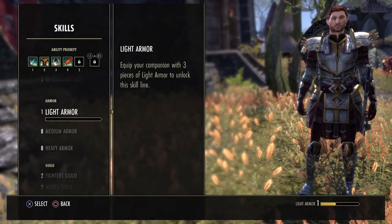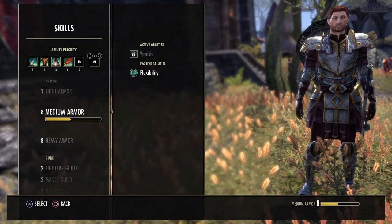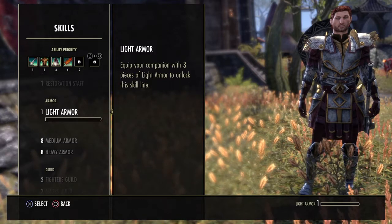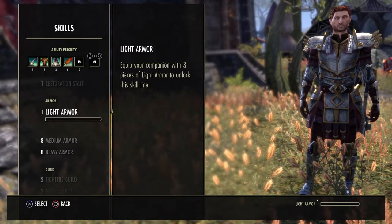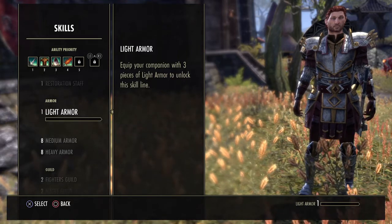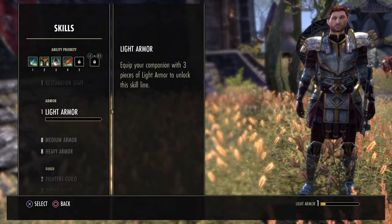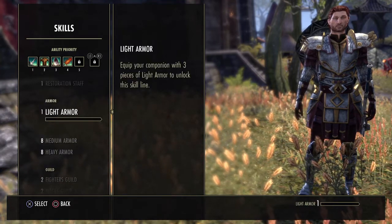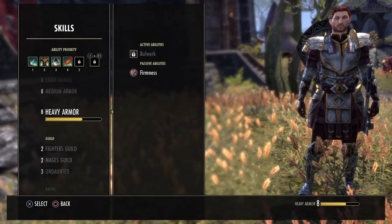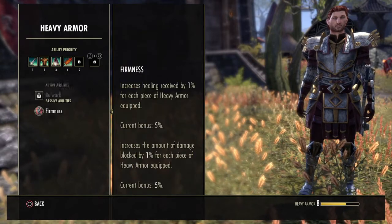These three quests are the ones you can do every day to level up your companion's Fighter's Guild, Mage's Guild, and Undaunted skill lines. For armor skill lines, I found out they only level up if you have five pieces of that armor equipped. You can unlock them by putting on three pieces, but to actually level them up you need five pieces — so five pieces of heavy armor to level the Heavy Armor skill line and unlock those abilities.